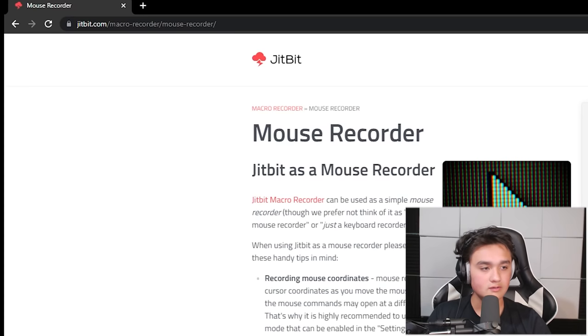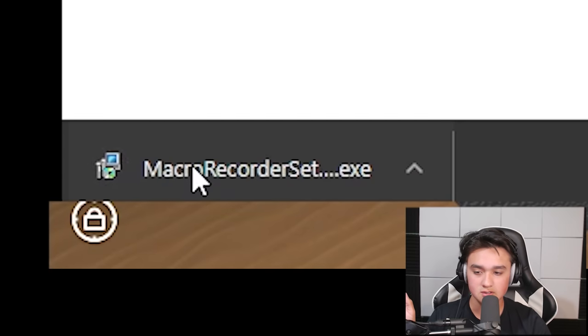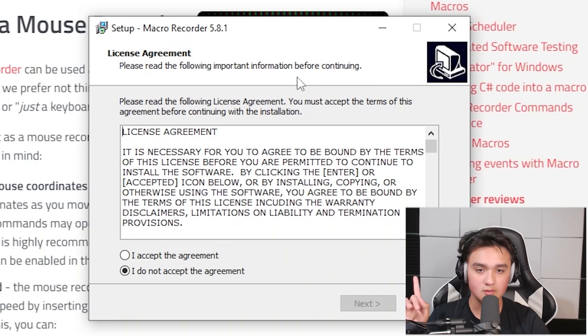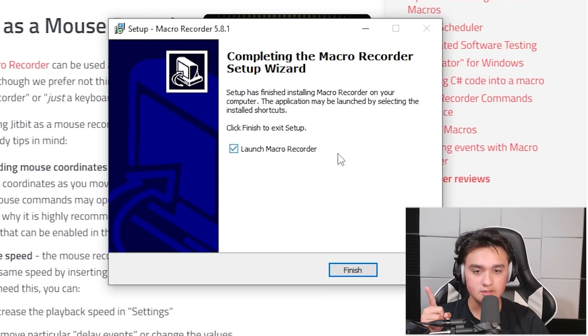I'm going to pull up a browser on screen capture on OBS so you guys can see what I'm doing. So we're at this site right here — if you go to jitbit.com/macro-recorder it should take you to JitBit's website, and you can go ahead and download their macro recorder. We're going to press Download right there. Now it's downloading — we click on this, it's going to open. We're at our license agreement — go ahead, accept that, and download. Bada bing bada boom — downloaded. Launch Macro Recorder, press Finish and there we go.